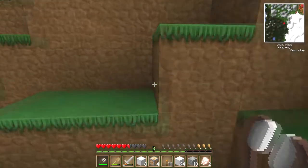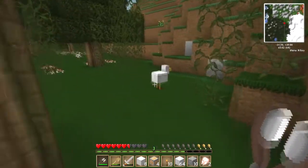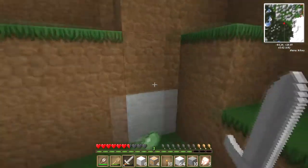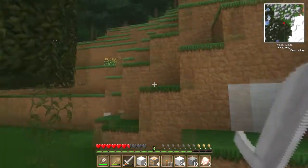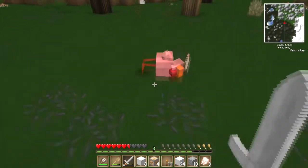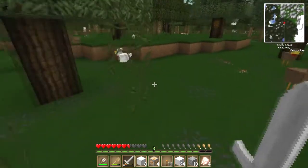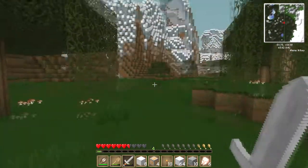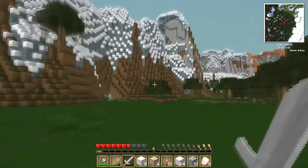We'll get that egg. There's a zombie around there somewhere. Let's get a chicken. There's more slime balls. Ah, here we are - a few more chicks. Four bits of chicken so we can cook them up. That'll do for now.